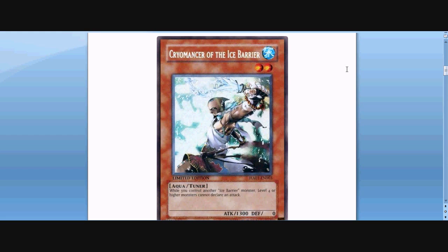The next one is Cryomancer of the Ice Barrier. It is a level two tuner monster, and it has 1,300 attack. Its ability is: while you control another Ice Barrier monster, level four and higher monsters cannot declare an attack. So that's kind of an interesting card — it can help you get by some of your opponent's monsters that are higher levels. So it's kind of an interesting tuner.